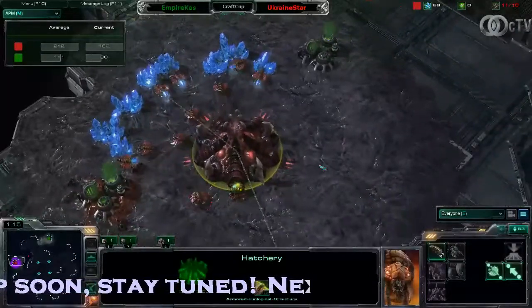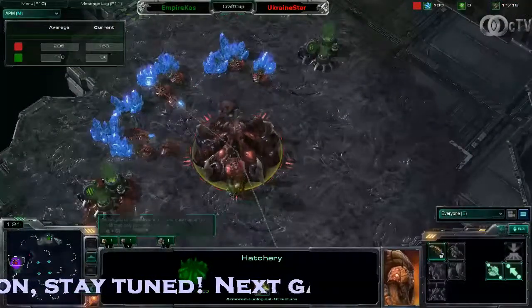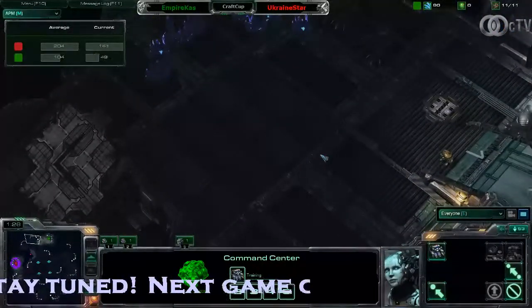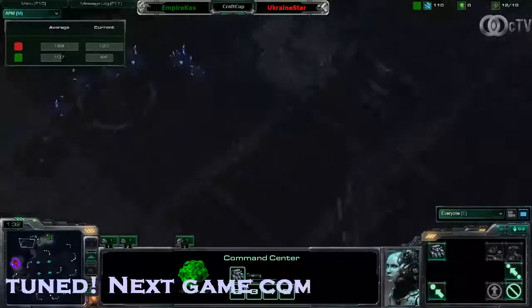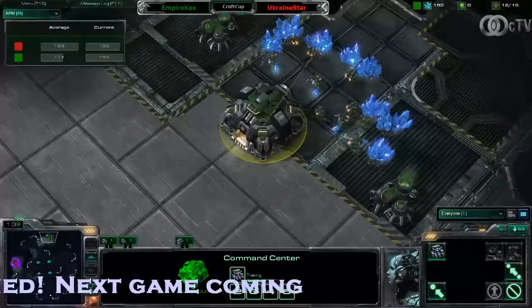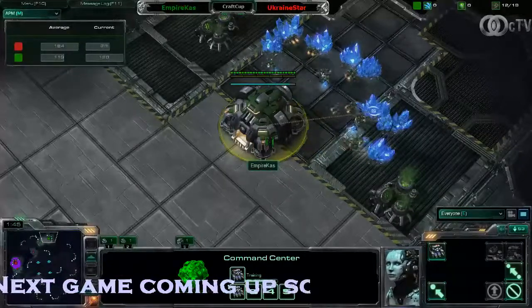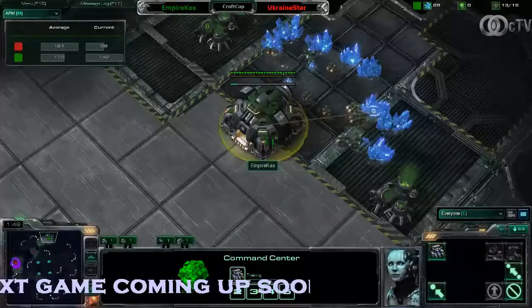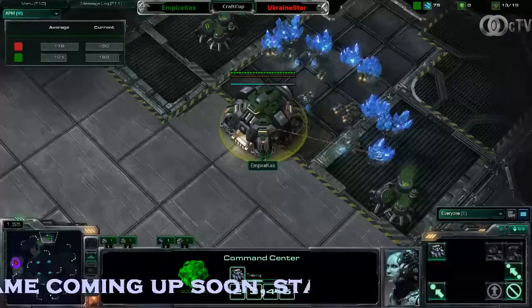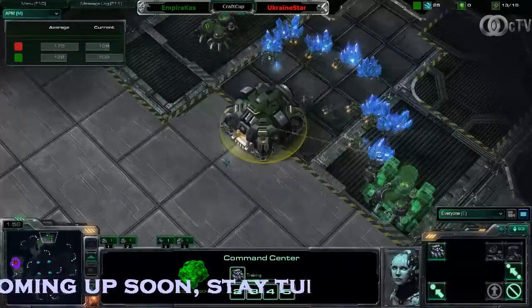We got Ukraine Star here spawning at the 9 o'clock position and next to him is spawning CAS at the 12 o'clock position. We are playing on GSL GSTL Terminus 3 and apparently this map is new in the map pool. Carl said before the game started and checked the map pool — okay, it's fine — so apparently this map is now in the map pool as well. We see Ukraine Star was lagging but not anymore.